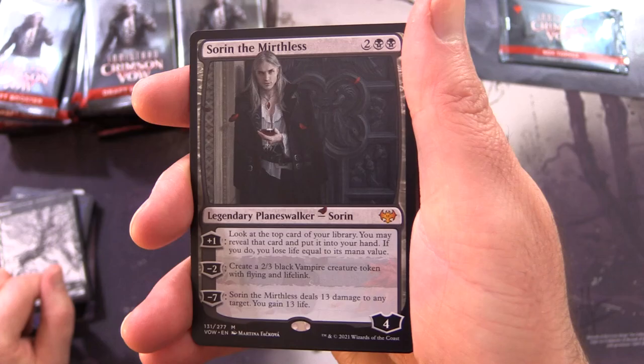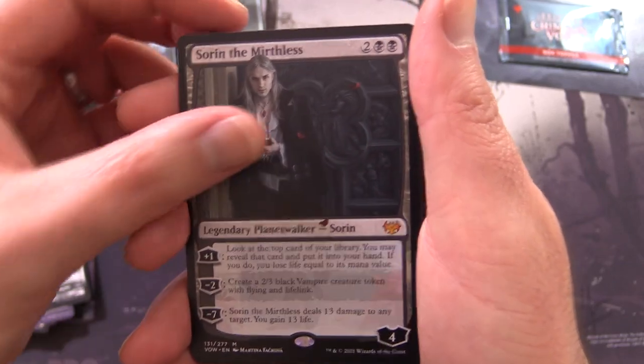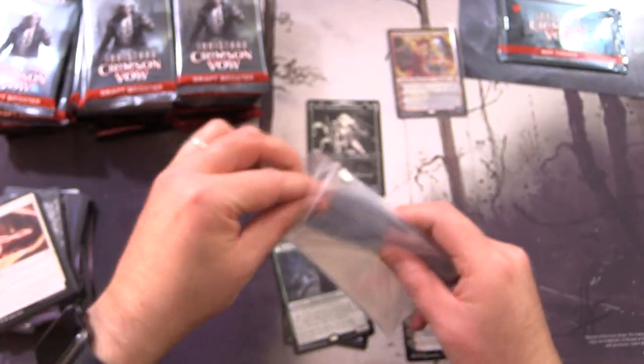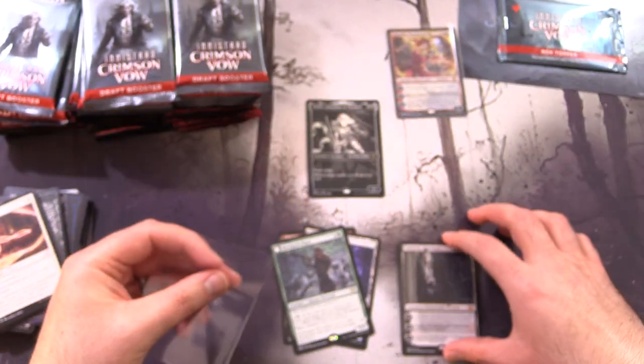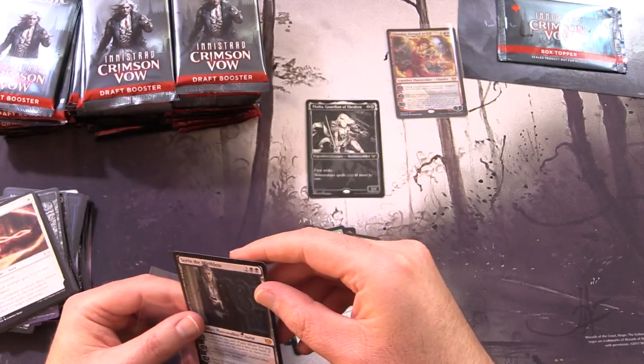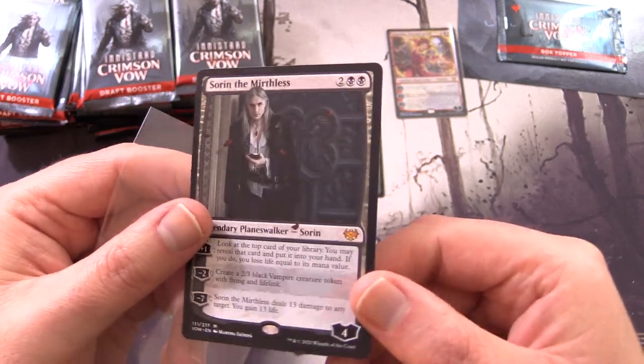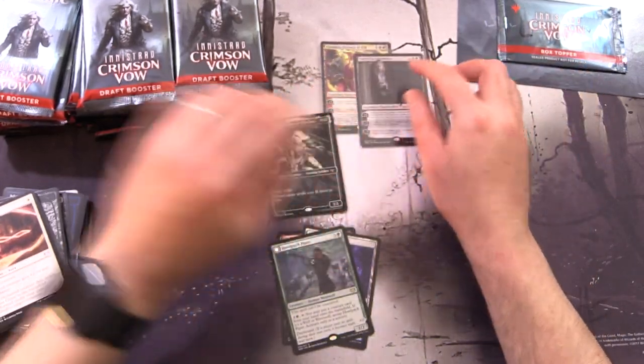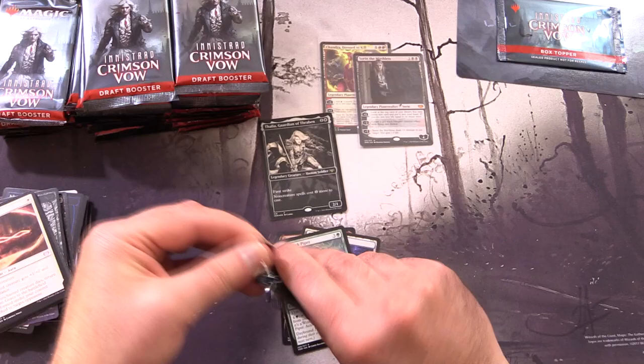Just casually pulling a Sauron the Mirthless! We're going to sleeve that up as well. Holy cow - in a matter of packs we've got all the top pulls. There's these little rose petals falling through the artwork, which is a fun touch. So two Mythics already!